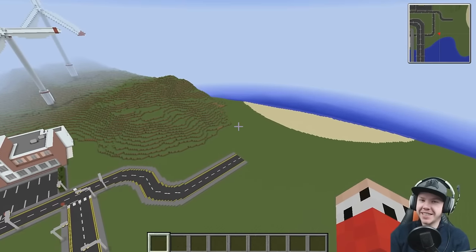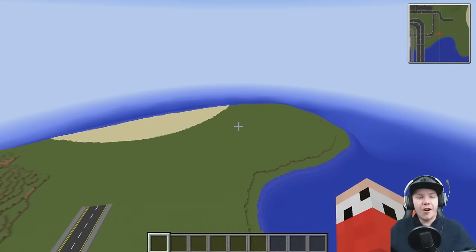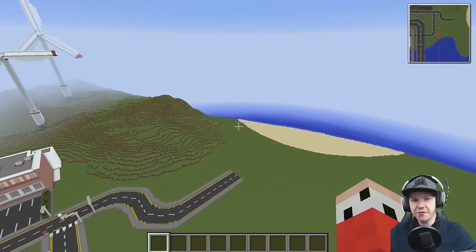Hey guys, you're watching this one and only. My name is AJ. Welcome back to another episode of Let's Build a City. Today we're over on the very east side, the most easterly that you can really get without going into the water of the island, because we want to start on the racetrack.